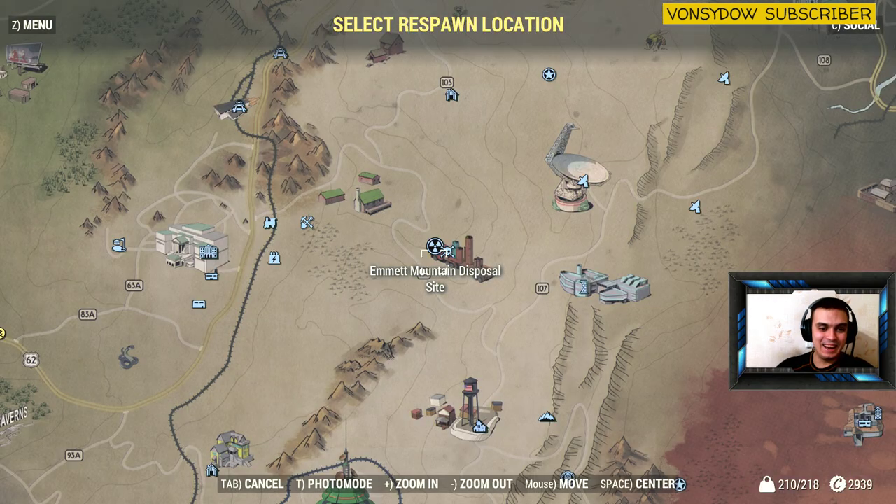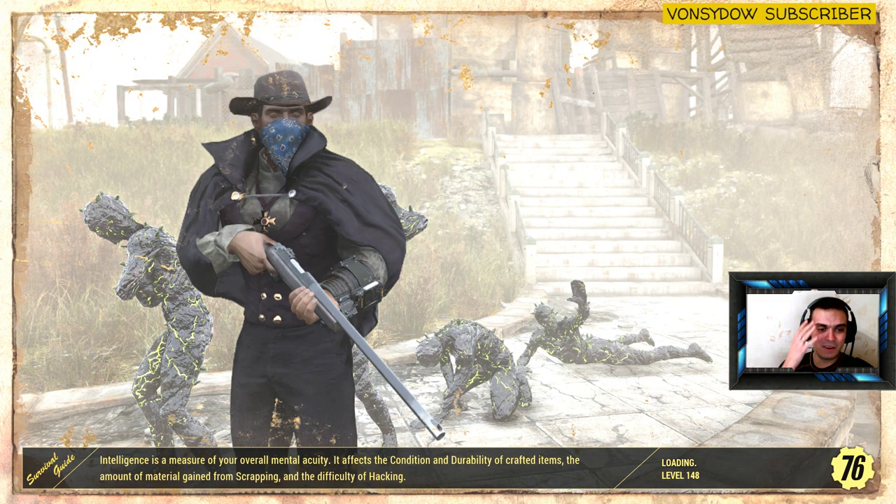How did I die? I still had a lot of health. What the hell is wrong with this game? I do have little health, but I'm playing a low health build because I want to get all those stats and everything. But this is ridiculous — how did it happen, right on the guide video? Jesus Christ, I don't believe this.